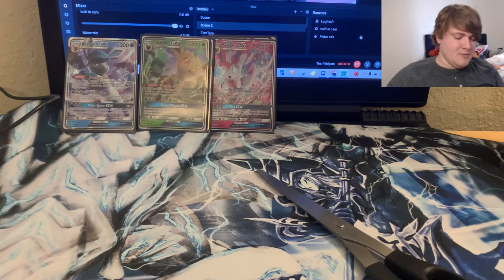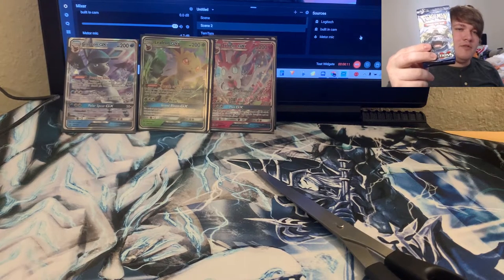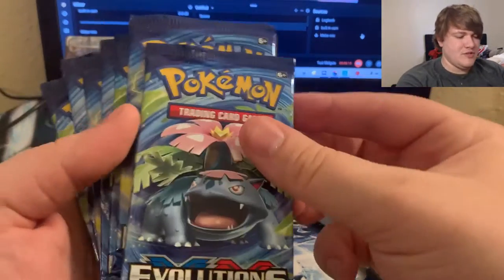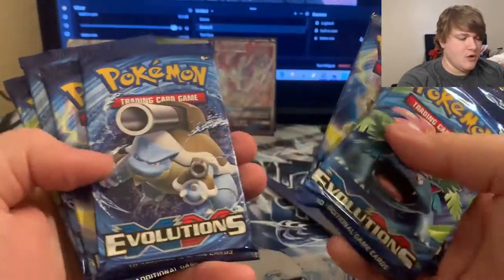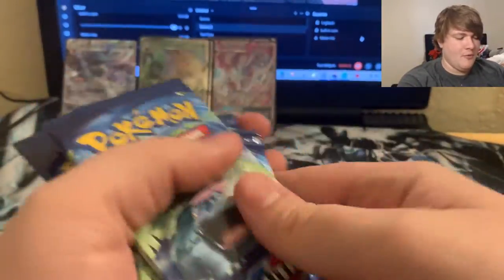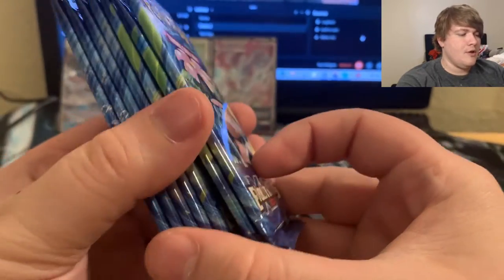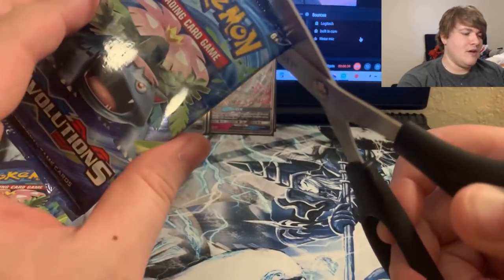What is going on guys, it is the Phantom Michael, and today is probably going to be one of the biggest pack openings we have on this channel. We have seven XY Evolutions packs that we will be opening today. We have the Evolution Mega Venusaur, Mega Blastoise organized and ready to go. Let's start opening up the Venusaur packs. Obviously the most sought after card is probably going to be that Charizard, so let's see what we can get here today.